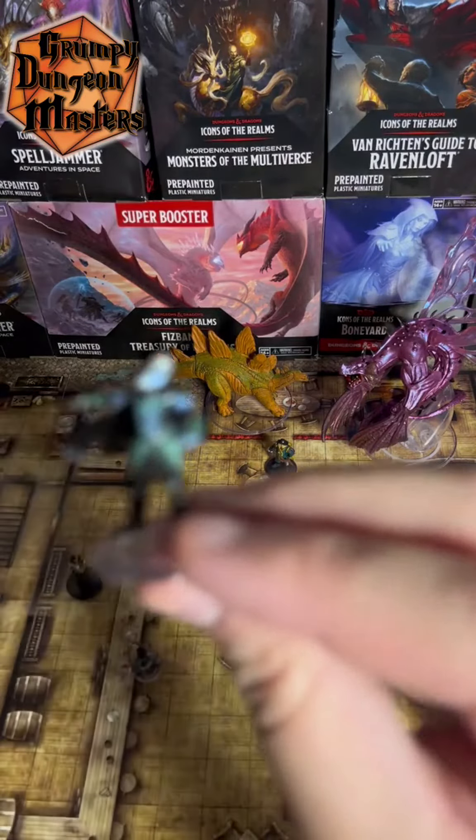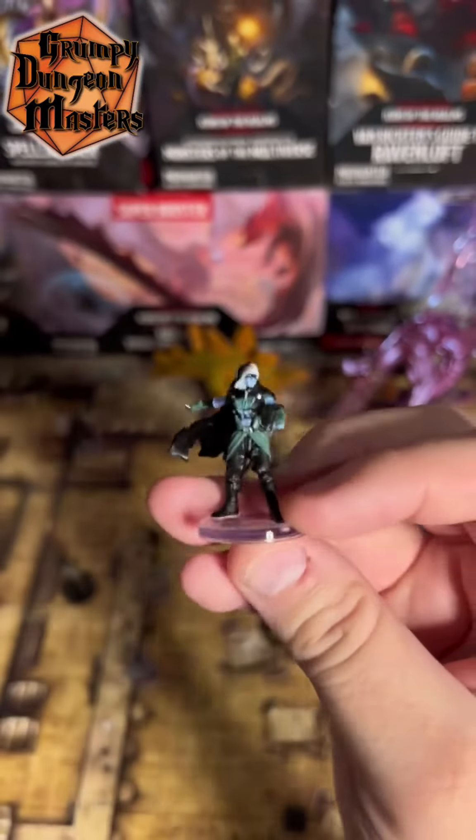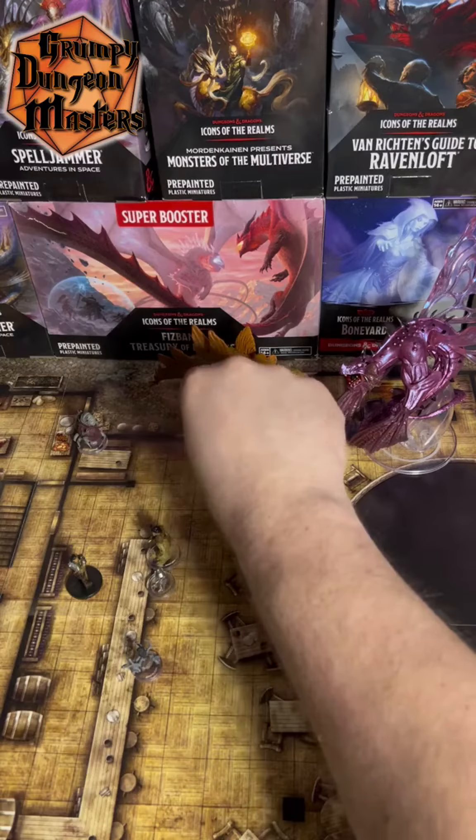Followed by a standard Orc minifigure. This is kind of like an Orc from Frostmaiden, but it works good. We'll set him up here with Mert.